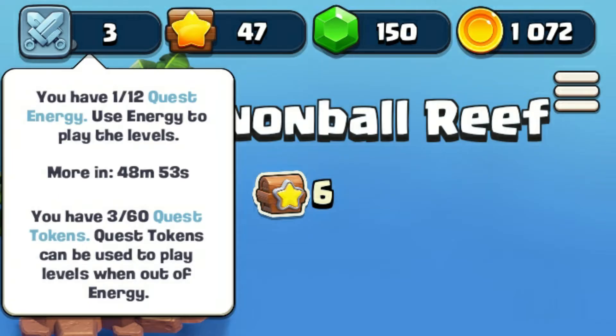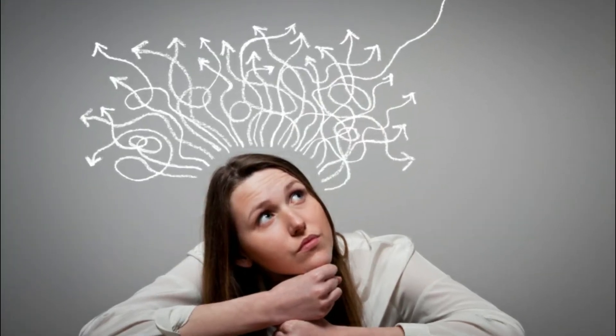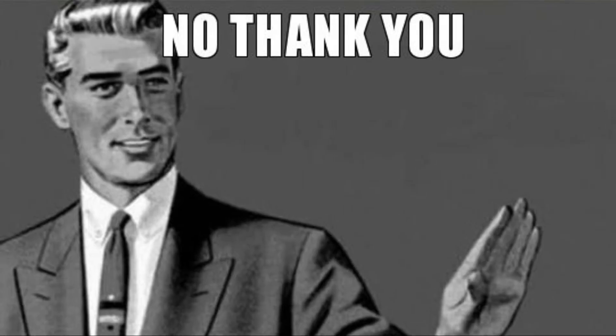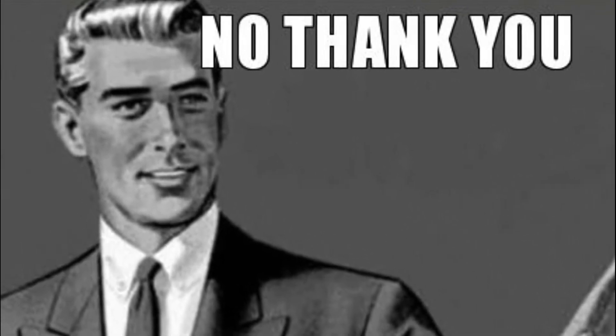Fact number 4: battling in Clash Quest requires quest energy, but what do you do when you run out? There are quest tokens which can be used to play levels when your energy runs out. You can have up to 60 tokens and use them whenever you want. If you don't want to use them, you can always wait 60 minutes for quest energy to refill.